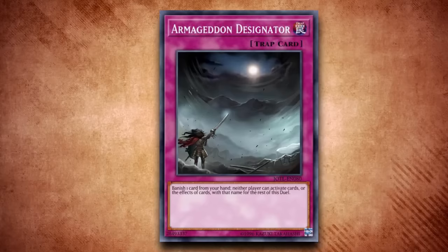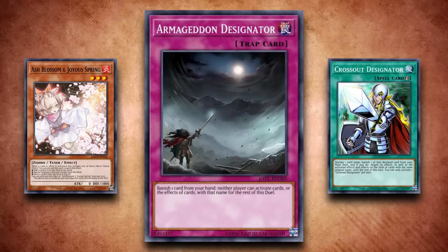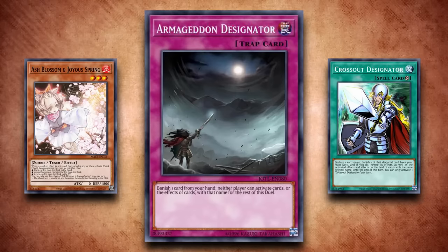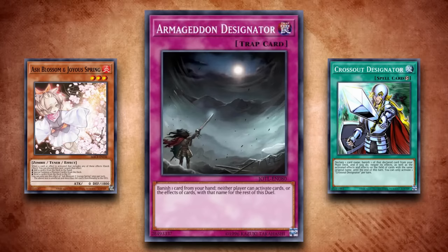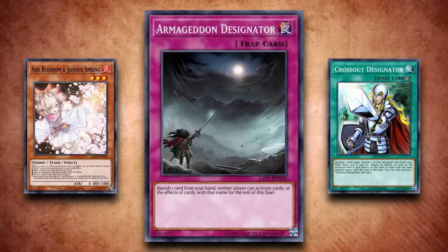As bonus content, let's look at Armageddon Designator. This is basically a trap card version of Crossout Designator, except a lot worse. Crossout Designator lets you banish a card from your deck to negate cards of the same name for a turn, while Armageddon Designator requires you to banish a card from your hand to stop all cards of the same name from being activated for the rest of the duel. While it lasts a lot longer, having to use a card from your hand makes it infinitely harder to use — it requires you to have the specific card in your hand already, loses extra card advantage, and is a trap card so you wouldn't even be able to use it until your next turn, unlike Crossout which can be used during your turn to stop your opponent's potential hand traps. It's too incredibly narrow to be worth a glance outside of mirror matches with normal traps.